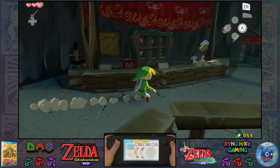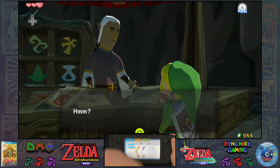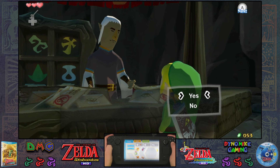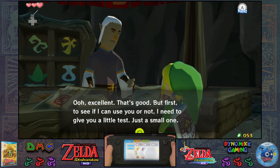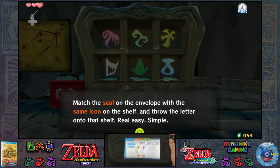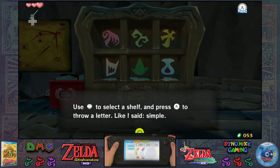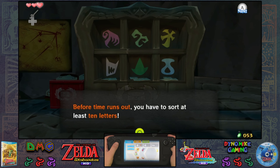I remember the sorting game — maybe I should give it a go. I've not seen your face before. You wouldn't be here in response to the posting for some part-time help, would you? Yes, I am. Excellent. But first, to see if I can use you or not, I need to give you a little test — just a small one. Match the seal on the envelope with the same icon on the shelf and throw the letter onto the shelf. Use the left stick to select a shelf and throw a letter. I'm going to be terrible at this.